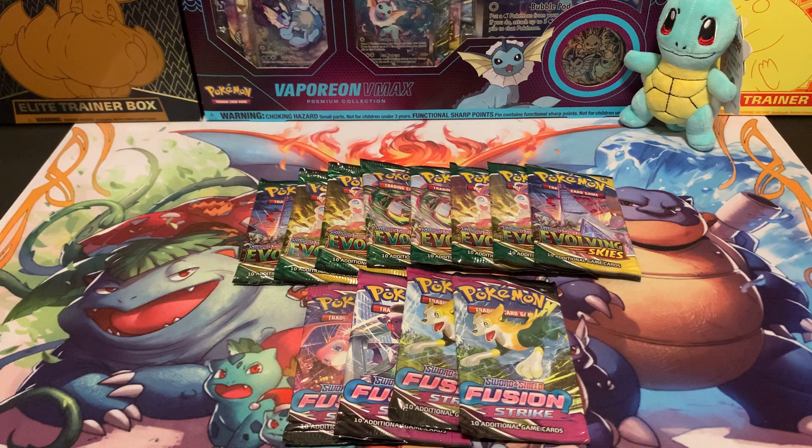In my personal opinion it looks like they're trying to push out a lot of this product to get ready for the new product that's about to come out. I've never seen that much Evolving Skies out. In the past week I've seen Evolving Skies ETVs out everywhere, and sleeve packs are starting to show up again. It's unusual to see all of them together — normally it's just one or two of the newest set on shelves.